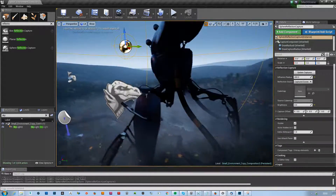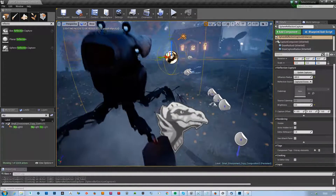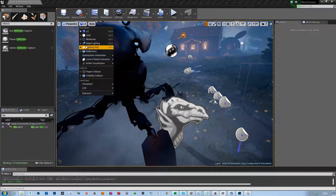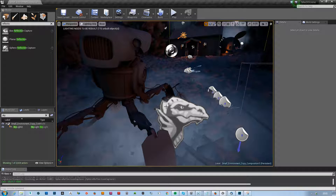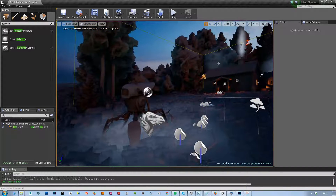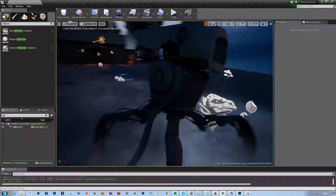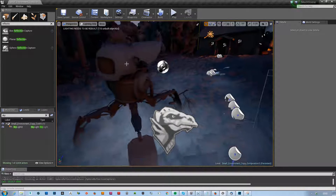This robot is looking super dark and that annoys me a little bit. So I'm trying to find out why it's so dark. If I look at lighting only it actually doesn't look that bad, but it's still super dark.